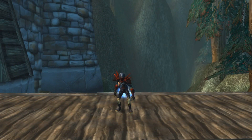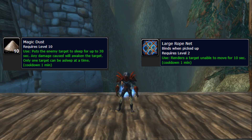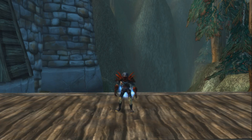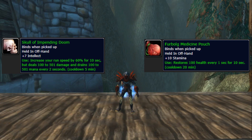Whether you're Horde or Alliance, you want to go to Westfall as a Rogue because you can get Magic Dust from the level 18-19 elementals, and you want to kill the murlocs there to get the Large Rope Net — it's a net just like the engineering trinket but doesn't require a trinket slot, is on a one-minute cooldown, and you can have as many as you want in your bag. Two more items you want: the Skull of Impending Doom, a quest item that helps you break CC, and the Furbog Medicine Pouch, which gives you 100 health every second for a total of 1000 healing — great to use especially when your Skull of Impending Doom is on cooldown.